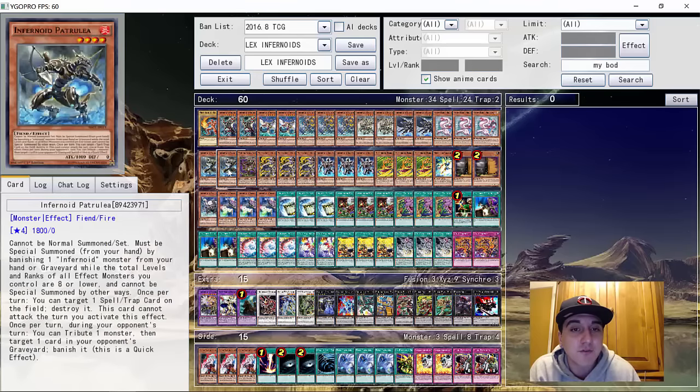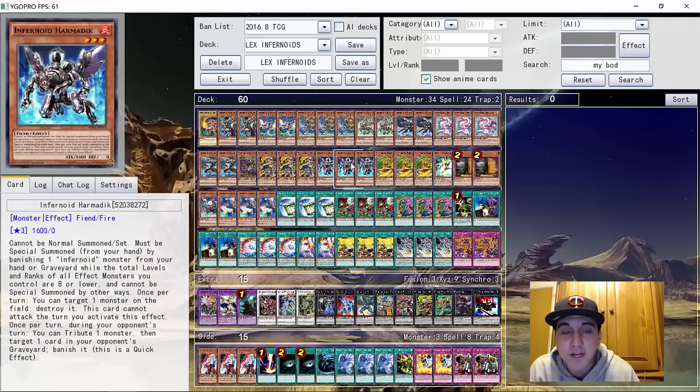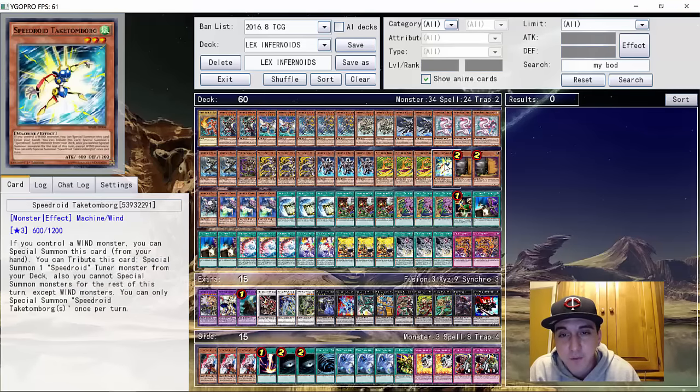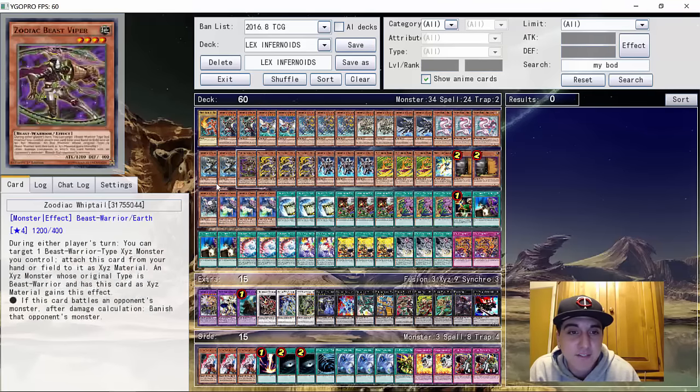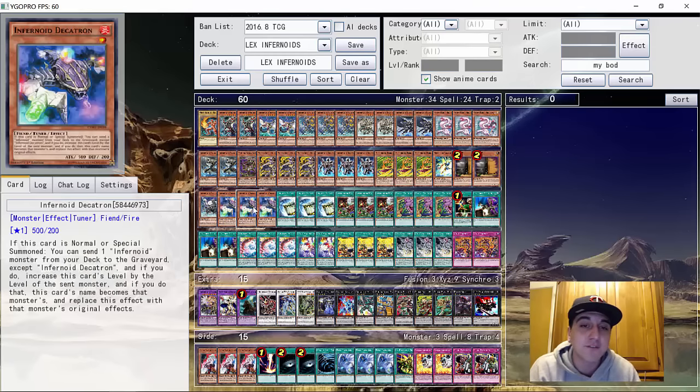For the rest of Infernoids, he had two copies of Petrulia. He did play the Zoodiac engine — this engine is insane — the one Viper, three Rats, self-explanatory. He played three copies of Harmonic — being a level three it helps you get into your Invoker more frequently. And then of course the three Autotop, the one Brick, two Max C, one Entra, and three Decatron. That's it for the monsters — it's 34 monsters in the main deck. Again, this is a 60 card deck.